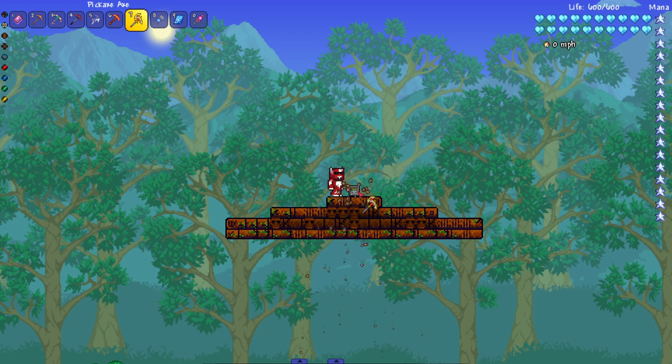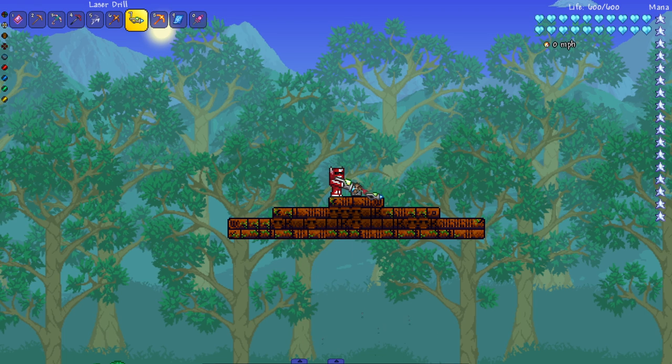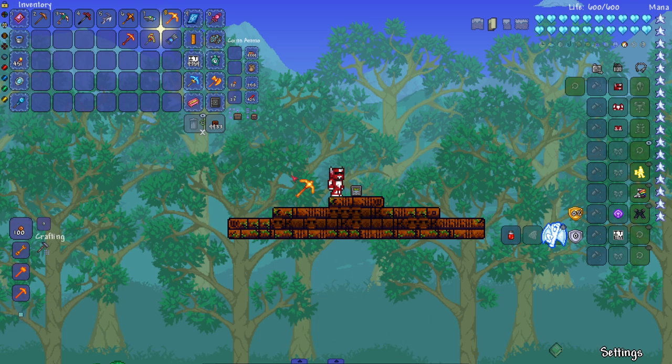Now we're getting into the hard mode stuff. Pickaxe Axe — of course not, though it sounds a lot faster. Shroomite Digging Claw — also getting faster, still unbreakable. The Picksaw — unbreakable still. Laser Drill — my game froze for a second, had me surprised thinking it broke it. Solar Flare Pickaxe — nothing. None of the vanilla pickaxes were able to break it so far.